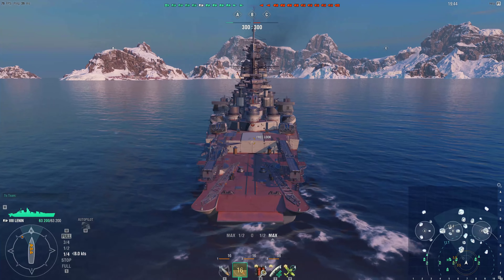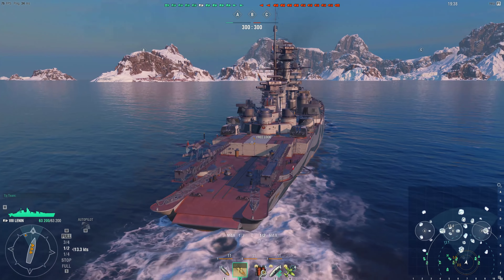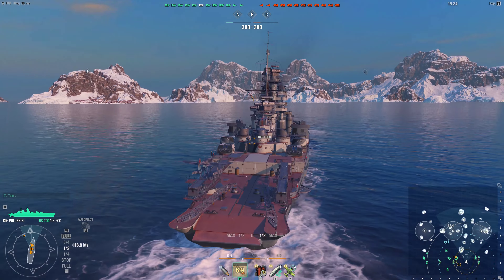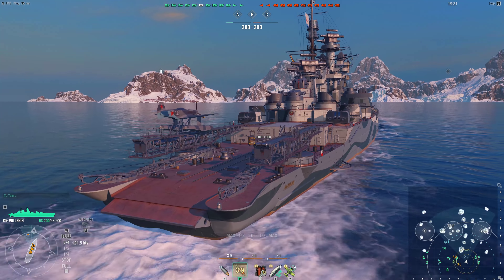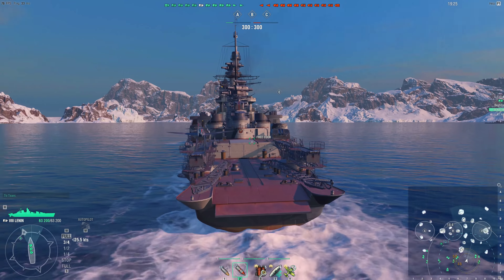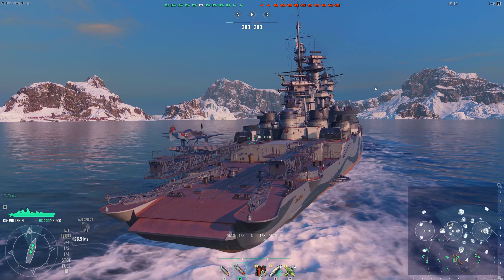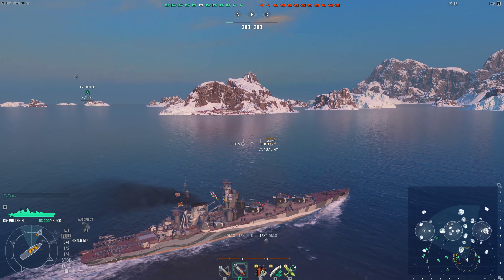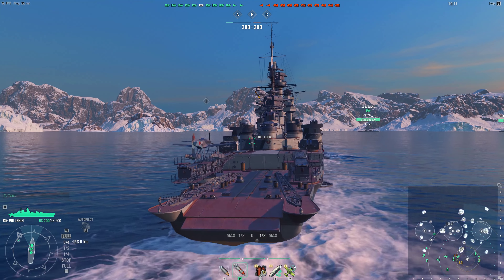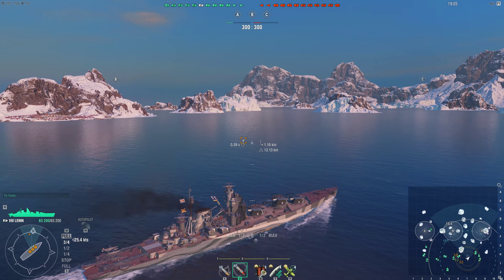This rear reminds me so much of a whaling factory ship. Is this ramp at the bottom extendable so you can grab the planes and drag them back up on the ship? Or if the catapults aren't working, do you just shove the plane into the ocean and tell the pilot good luck? I guess that would kind of make sense. It's certainly interesting to look at.